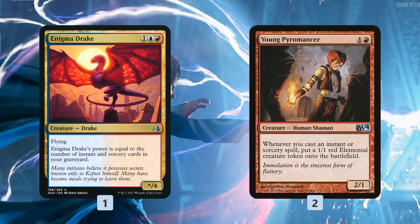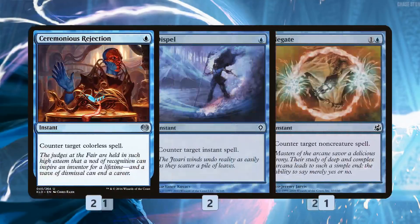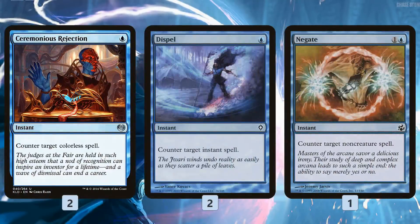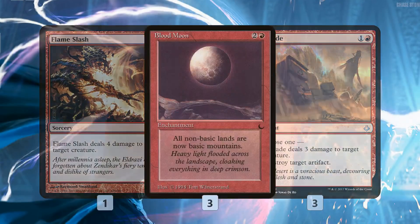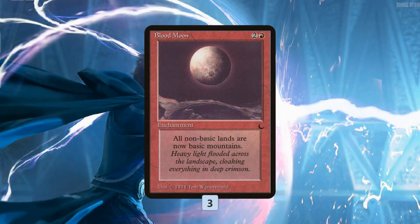As far as the sideboard, Enigma Drake and Young Pyromancer let us customize our finishers. Young Pyromancer is really good at going wide when all our other threats are about going tall, so it gives us a different line of attack and helps fight through a bunch of spot removal — just make tokens and try to win that way. A bunch of counters: Ceremonious Rejection for Tron and Eldrazi, Dispel to protect our combo pieces, Negate for protection that hits almost anything. A bit of removal with Flame Slash, and Blood Moon to just jank our opponents out of the game.